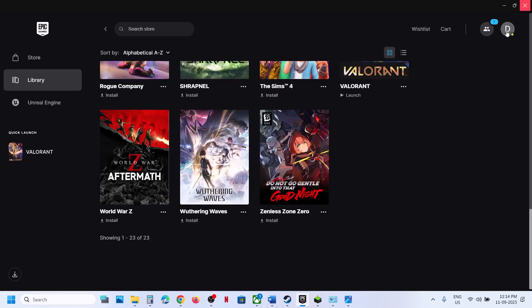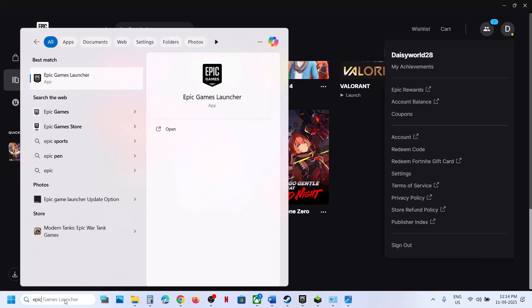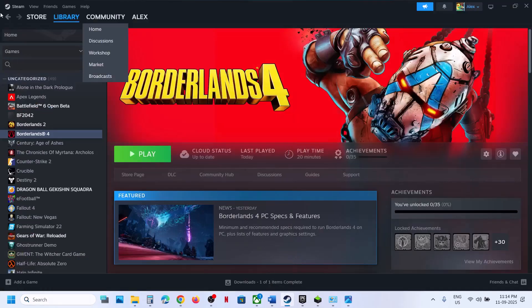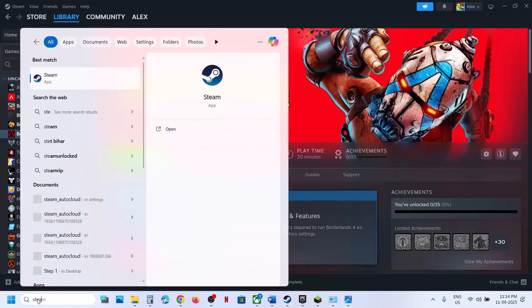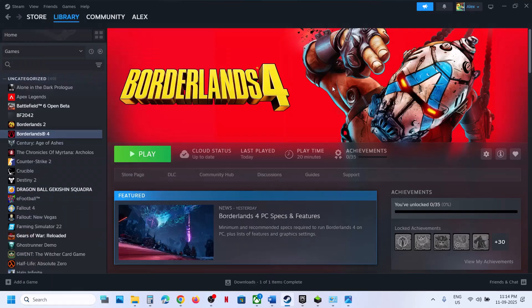The next step is to run Steam or Epic Games Launcher as an administrator. Close Epic Games Launcher completely by right-clicking and selecting Exit. Then type 'Epic Games Launcher' in the search box, right-click it, and select Run as Administrator, then launch the game. If you have the game on Steam, exit Steam, type 'Steam' in the Windows search box, right-click Steam, and select Run as Administrator, then launch the game.